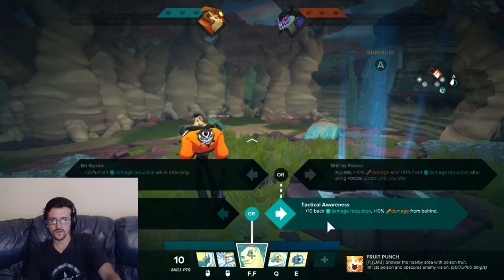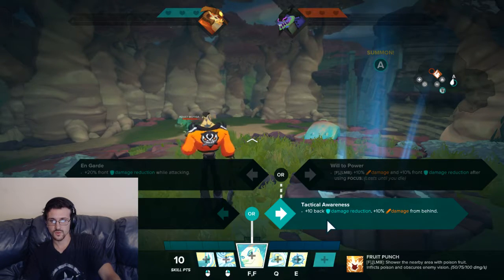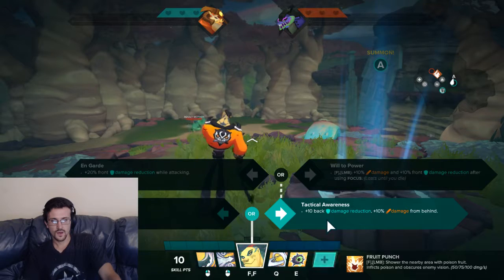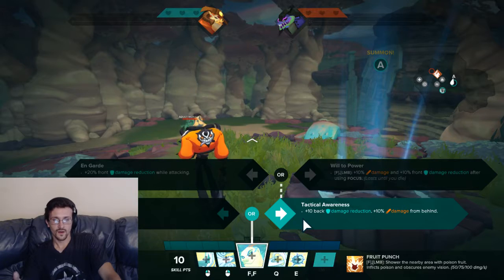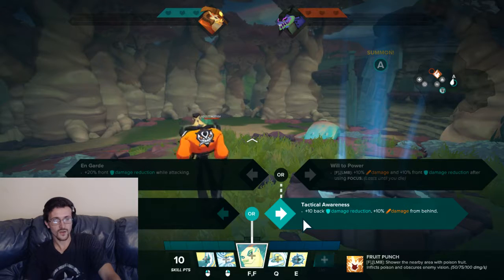From Tactical Awareness, alt into left mouse click gives plus 10% damage and plus 10% front damage reduction after using it — great if you need to be a frontliner, getting back damage reduction and then front damage reduction after your alt. On Guard gives plus 20 front damage reduction while attacking — another solid option. These are your tankier choices for when you need to front line for your team.